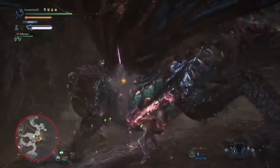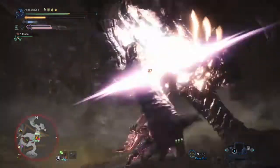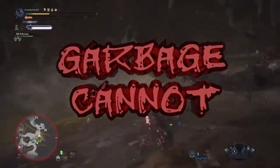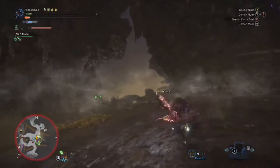Mushroom Mancer lets you bring the equivalent of 10 max potions into the fight, because you can carry 10 Mandragoras in your inventory and they function as a max potion when you have 3 levels of the Mushroom Mancer skill. It also allows you to heal faster than a Mega Potion animation. There are other perks too, but we'll get to those in a bit.